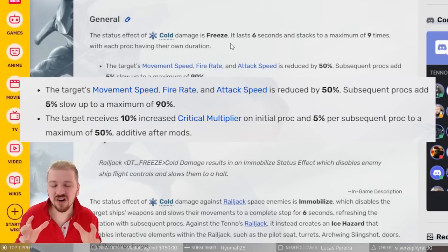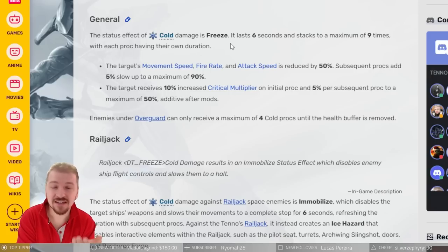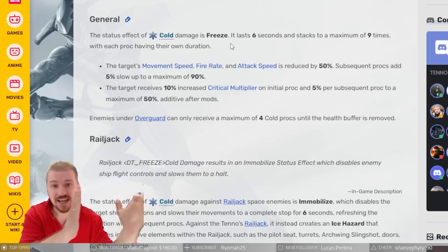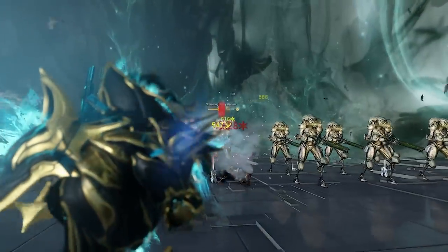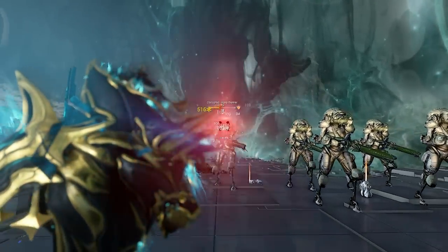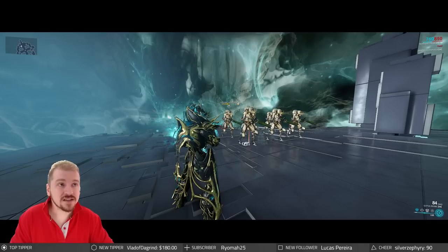Essentially your target is going to be super slow and barely able to fire — fantastic for defense. Not only that, you're getting critical damage too. The target receives a 10% increased critical multiplier on the initial proc and 5% for each subsequent proc up to a maximum of 50%, additive after mods — the same way arcane avenger works. This means a weapon with no critical chance or critical damage can still crit on a target, as long as you keep puncture procs and cold procs active. Those procs don't even need to come from that specific weapon.